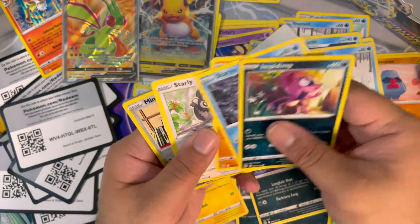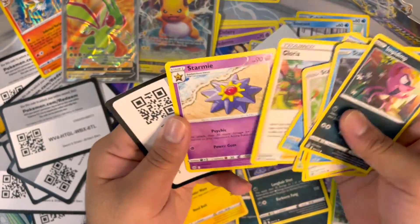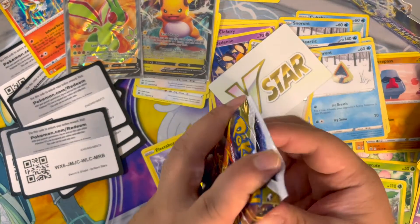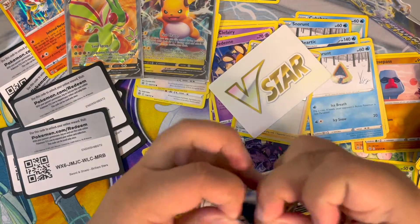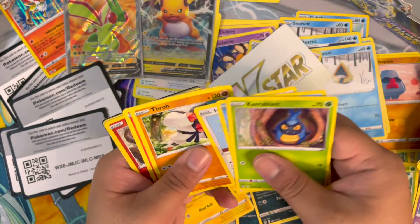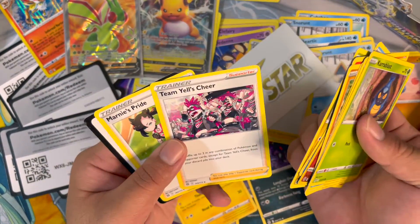Snorunt, Staryu, Starly, Minccino, Baltoy, Snover, Electabuzz — Roserade? Something like premonition. Okay keep going. Gligar, Spoisel, Hoothoot, Magmar, Chimchar, and Lapras — I wonder if Lapras is a thing. Team Yell.